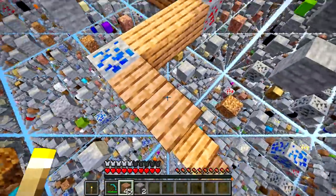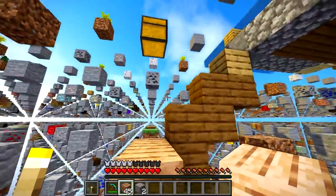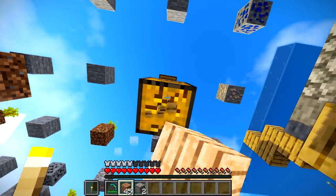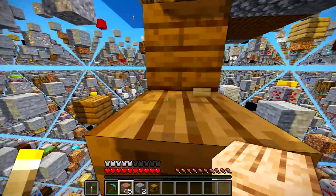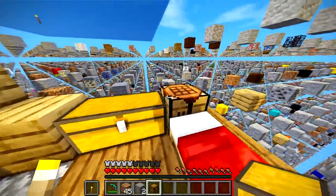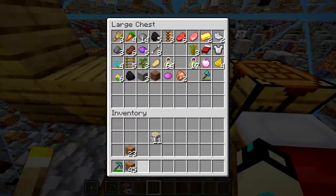I don't have any cobblestone. Let me check because I don't think we can make anything. We don't have any cobblestone or anything, nor do we have walls on our house. So maybe walls are something we should go for.